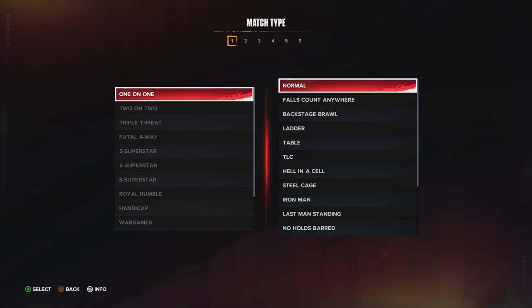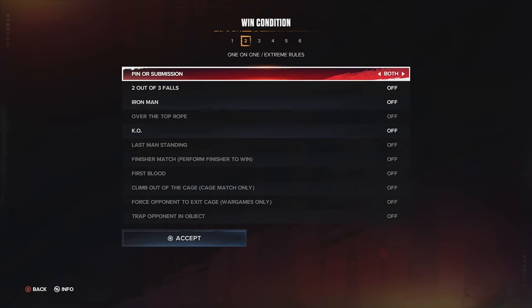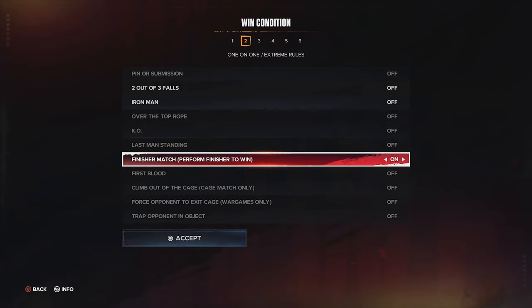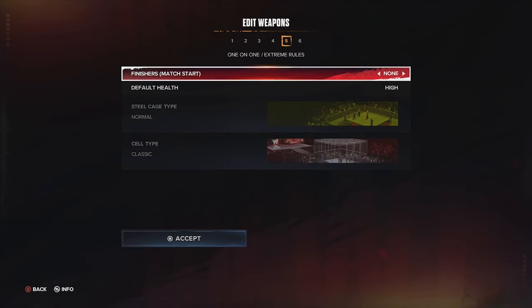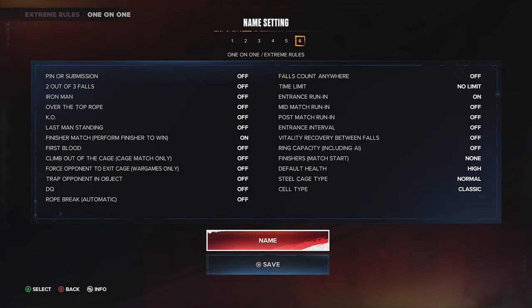For the one-on-one match types, I do an extreme rules match because you never know what's going to happen, but I take pin and submission off and go for the finisher match again. You want to make these matches as fast as possible because they're brawl-outs — they're not supposed to be actual matches, just a placeholder for a quick fight to extend your rivalry. 2K doesn't have anything like this built in, but these custom match types give you full control.